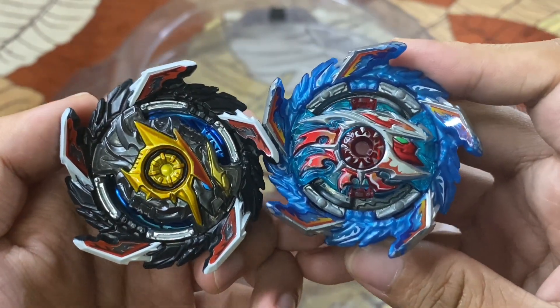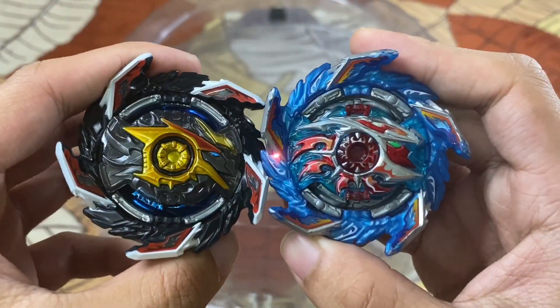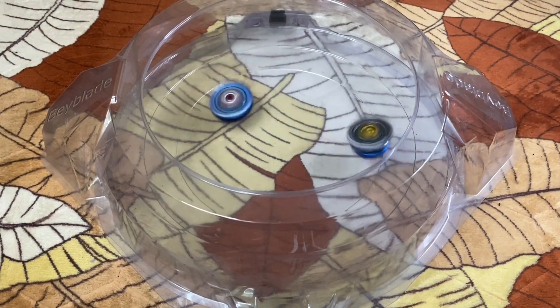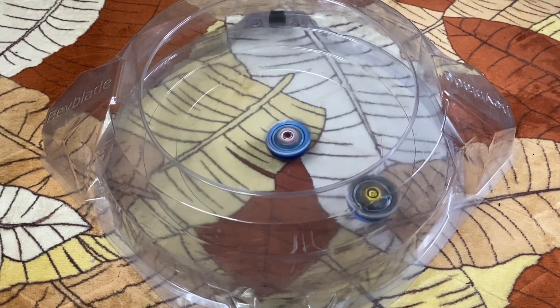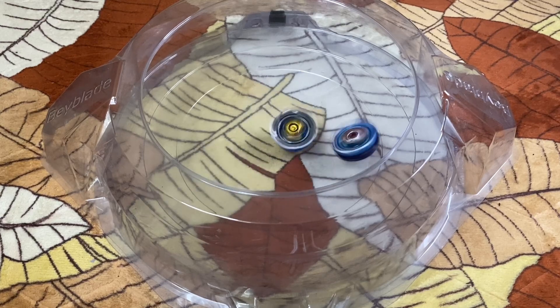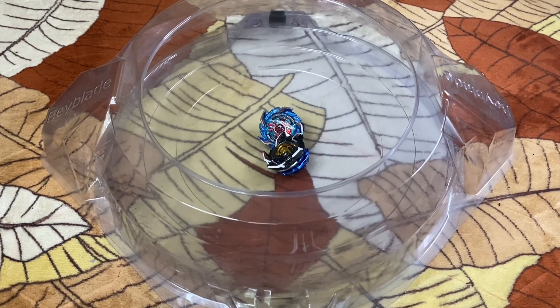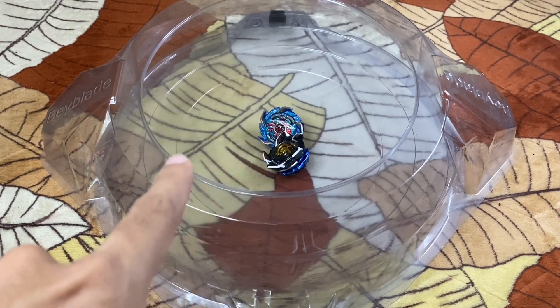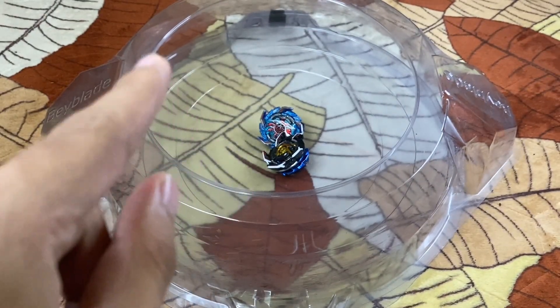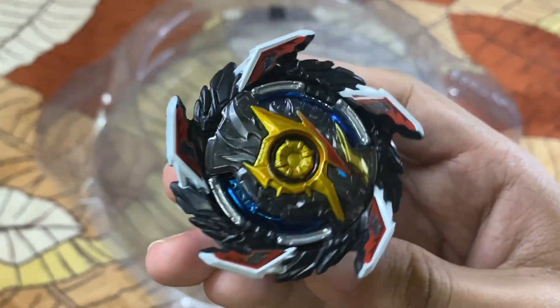Next battle - ini dia King Helios Version 2, kita akan lawankan dengan King Helios Version 1. Biru melawan hitam dengan driver berbeza - Zone melawan High Charge Dash. 3, 2, 1 - shoot! Tadi right lawan left seri, tapi kali ini left lawan left, King melawan King. Walaupun agak tinggi sikit King Helios Version 2 guna High Charge Dash, wow - attacking driver seperti High Charge Dash berjaya mengalahkan balance driver iaitu Zone! Mantapnya, kemenangan kepada King Helios Version 2!